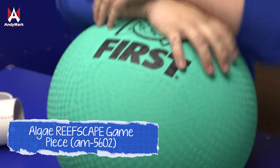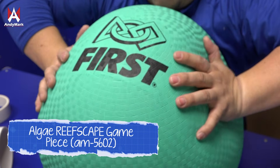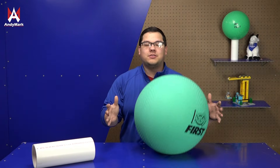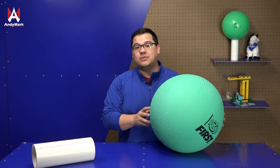Algae is fairly large, pretty compliant, and has a very interesting textured surface which may provide some grip while acquiring it. Algae is fairly bouncy, so teams may find that when they're acquiring it from the ground, it may have a tendency to roll away.